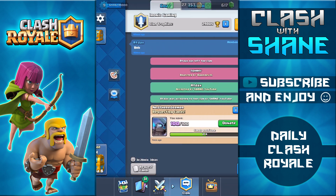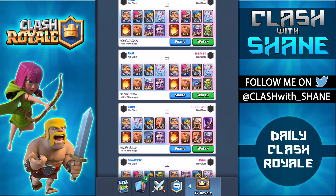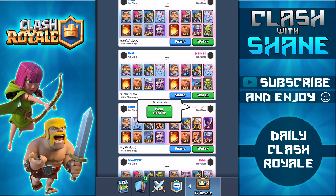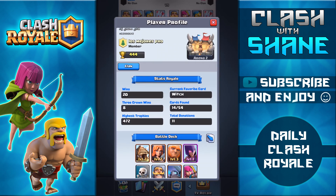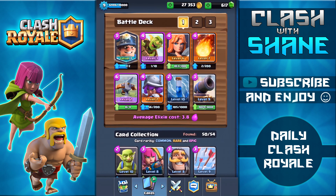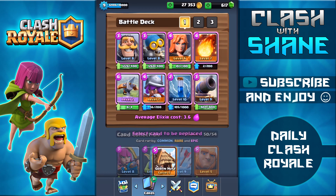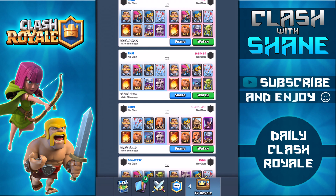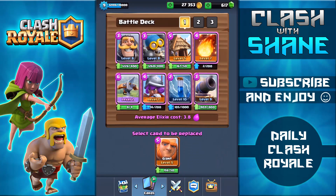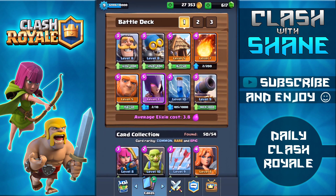Let's go ahead and copy a deck from Arena 1. I'm swiping down a couple times to pick the best-looking deck. This one with the knight, bomber, spear gob hut looks good. Putting in the knight, bomber, spear gobs, and hut, then the witch, fireball, giant, valkyrie, and musketeer.